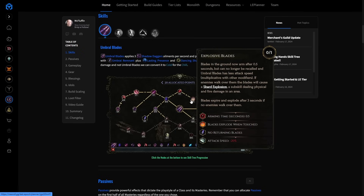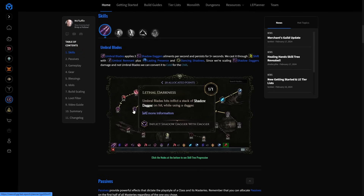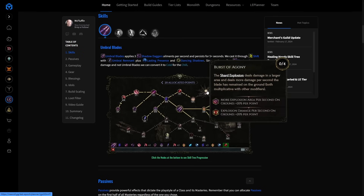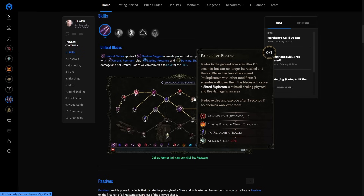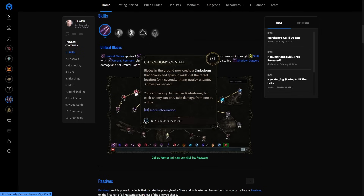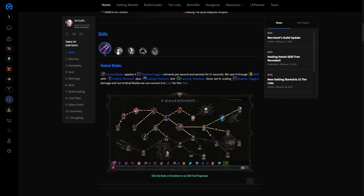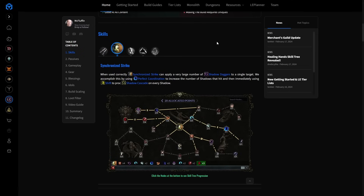We don't care about converting to cold damage because Umbral Blades is not doing our damage — Shadow Daggers is. An alternative option is Explosive Blades, which is viable. In our testing, when you Shift through an echo without stopping, this current setup is better. Explosive Blades is a better option if you want to stop at every pack, Sync Strike, then Shift — not generally recommended. At high corruption Explosive Blades may be a better choice, but for most content and most players, after lots of testing by myself and Taric the speed runner, this is the fastest setup.